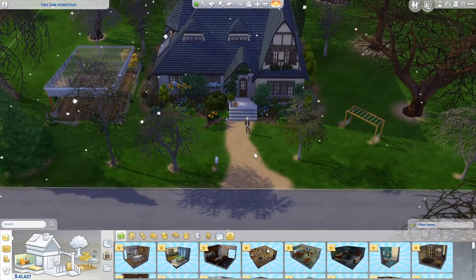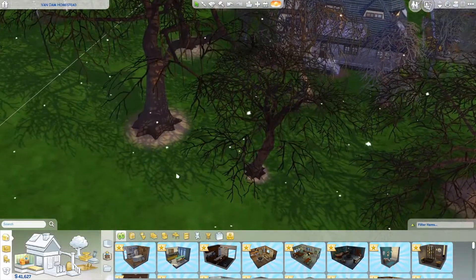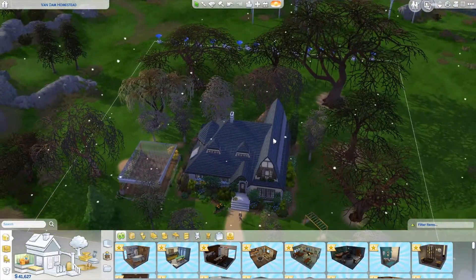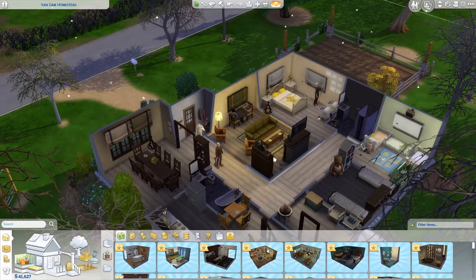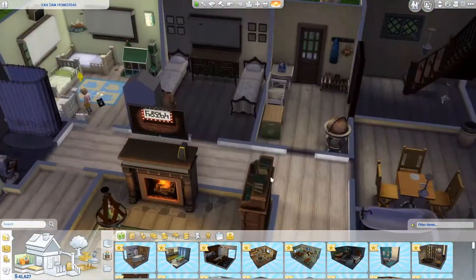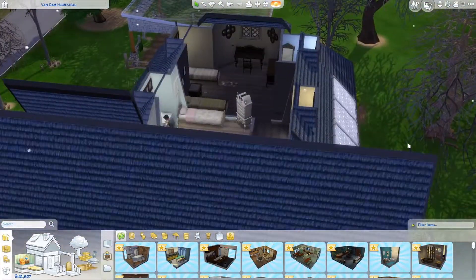I absolutely love this house from the outside. Ignore the little shelter I've had to build over the farm area so that everything grows. The outside is beautiful, the landscaping is stunning, but the inside is just not my style. I know it suits the outside of the house, but I kind of want something a bit more modern.